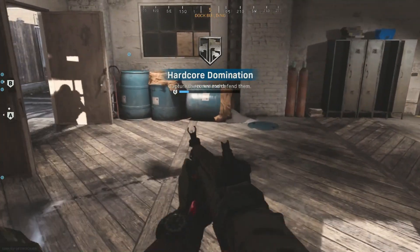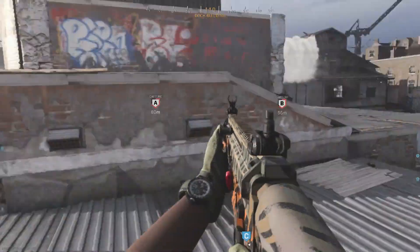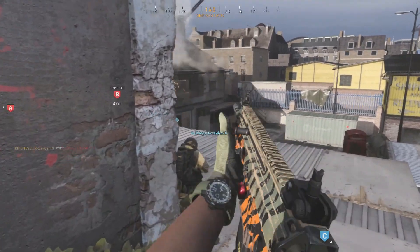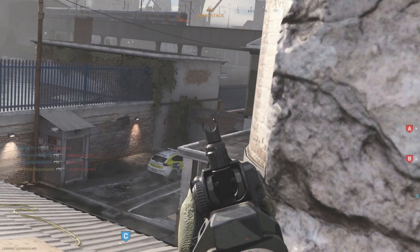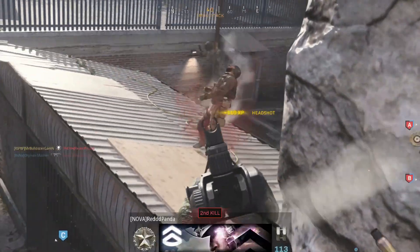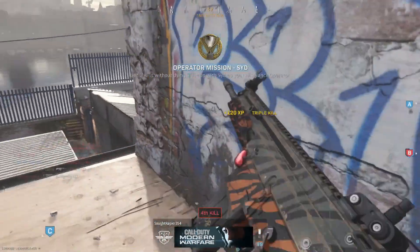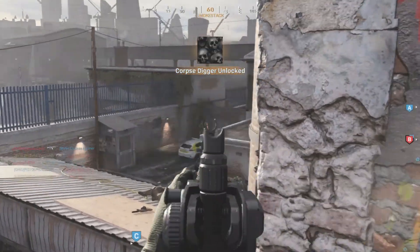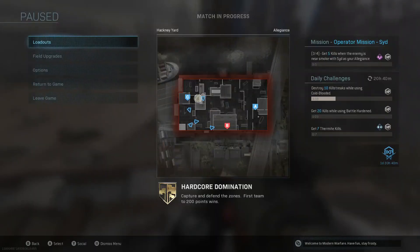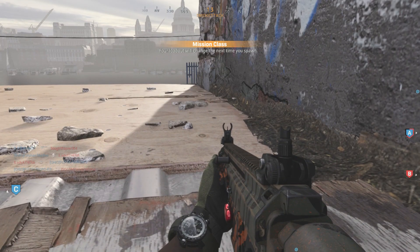We're going to start right here. I'm going to go back upstairs where I like to go on this map. I've got a wall to my left I can use for cover and I'm going to get three kills here quickly. Looking over my teammate's shoulder — here's a guy, I take him out. Here's somebody else — he had to see me shoot his teammate while he was looking right, but the bullets were clearly coming from the left. I have no clue. Cruise missile. Now I need to change weapons and go to four attachments.